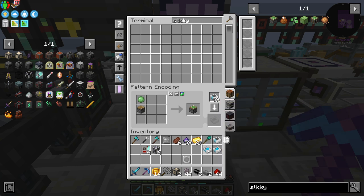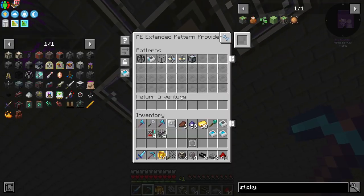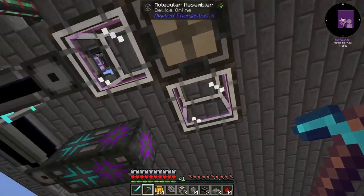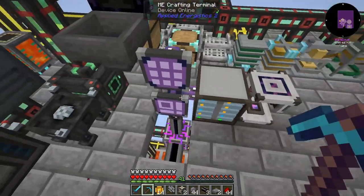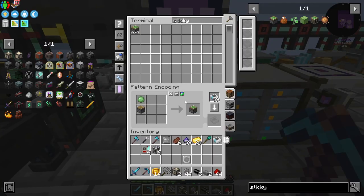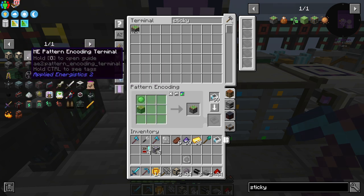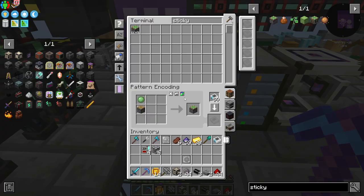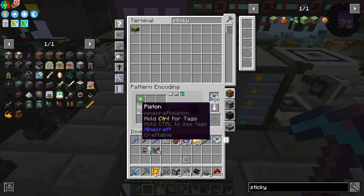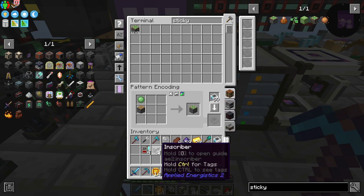Alright, so once we got that taught to this — we're getting there. We're getting some auto crafting started. It's so much my cup of tea, and I miss auto crafting a lot. So we got the sticky pistons — we've got that now.